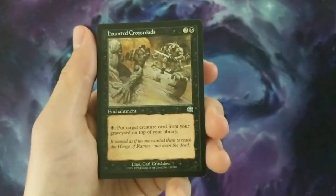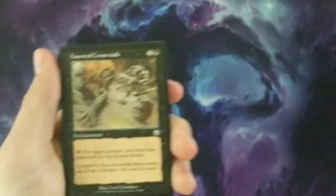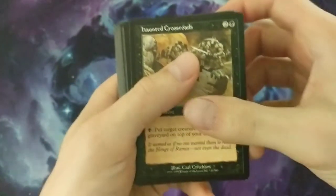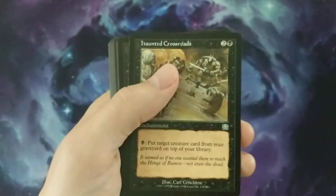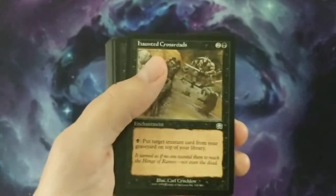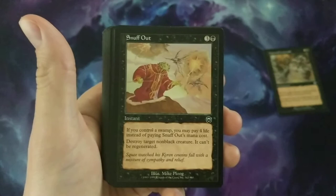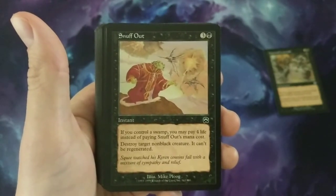There's another card I'll show you that actually exiles, but it's not actually called that back then. This was a really powerful card — you could manipulate your library if you had a really good card that kept dying, or you could sacrifice stuff and keep putting it back on top of your library. Snuff Out is another good one where you could just pay four life instead of its mana cost.